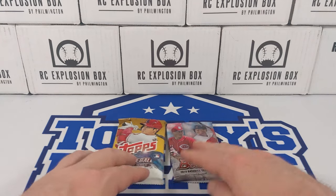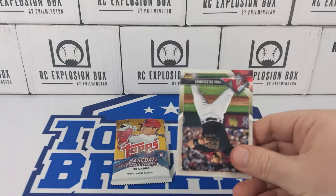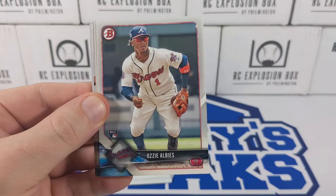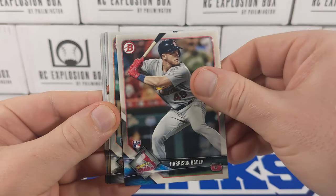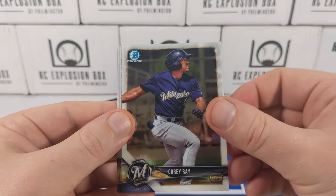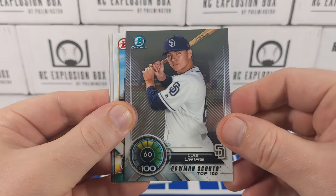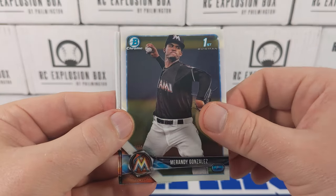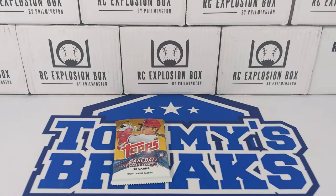Two to go. 2018 Bowman. Let's see — we've got Goldschmidt, Ozzie Albies rookie — pretty nice — Harrison Bader, Chance Sisco, Corey Ray, Luis Urias Top 100, AJ Puck, Gonzalez first, Brian Mata first, and Stephen Duggar.